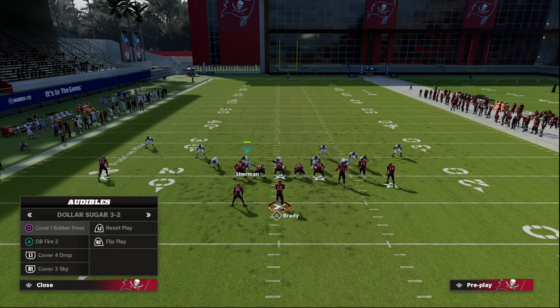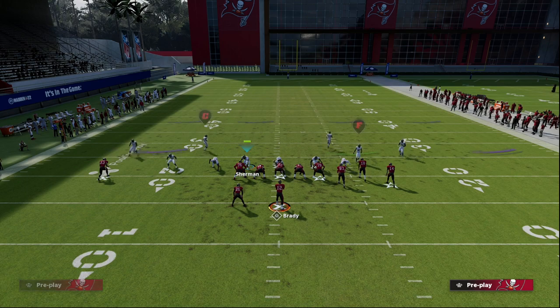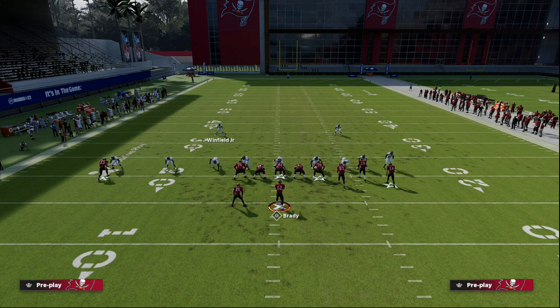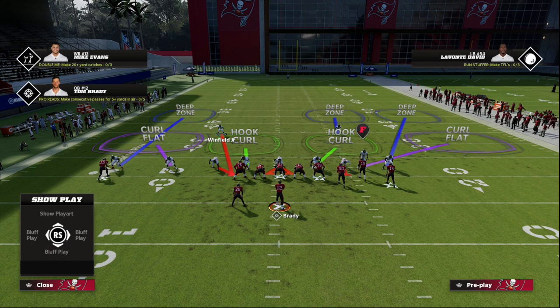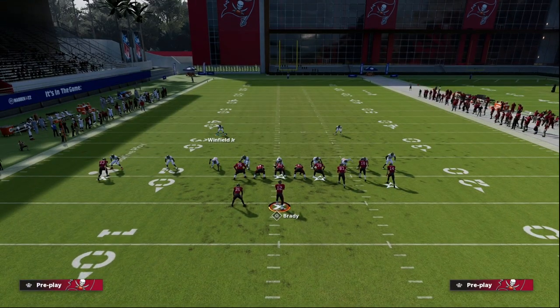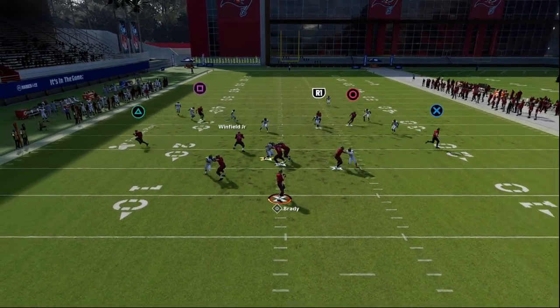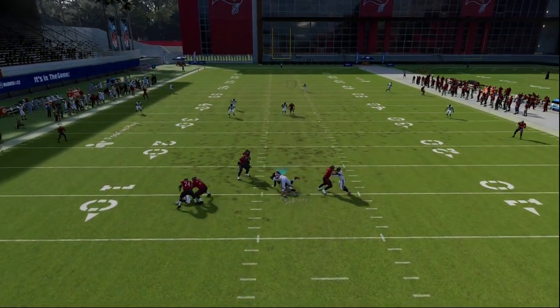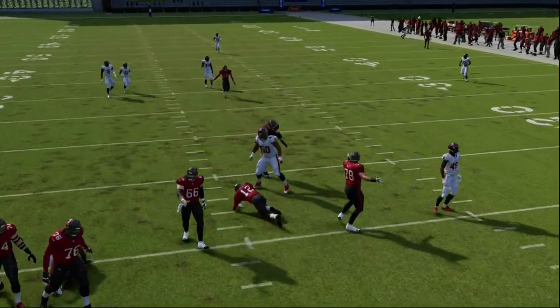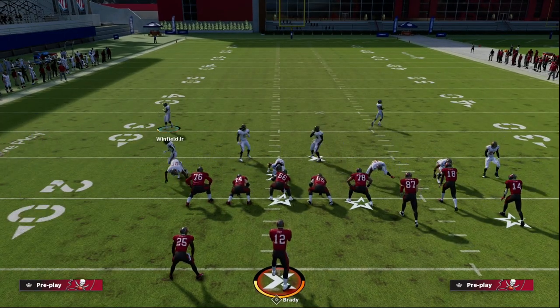Another blitz concept comes out of Cover 4 Drop. What we're going to do is go back and press, then blitz the safety. We saw this out of the 2-3-6 Will this year, but it's actually better out of Dollar Sugar 3-2 because these defensive linemen are wider. You're going to blitz this guy, keep him deep, then contain. A lot of times the guy on the left side will come off the edge.